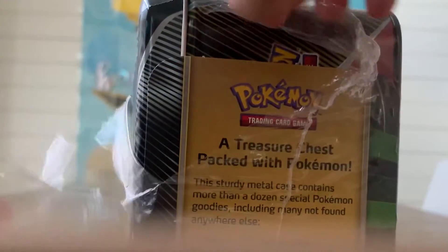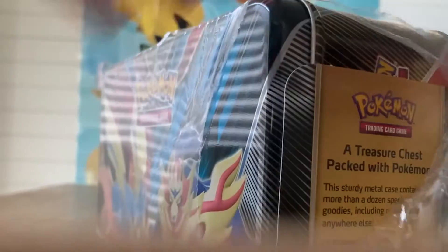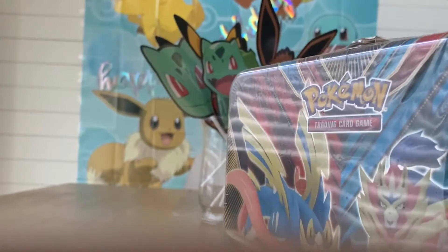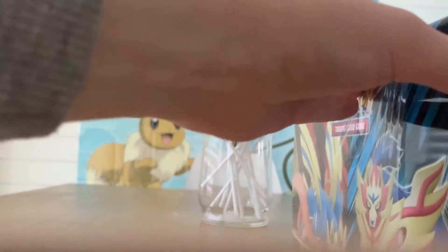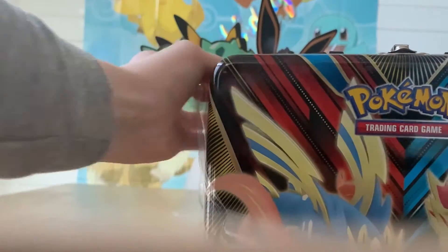Okay, I just opened it. Now let's see what treasures are inside. Oh my god, I need to cut this some more — it's really strong plastic. There we go. So we got Zacian and Zamazenta!